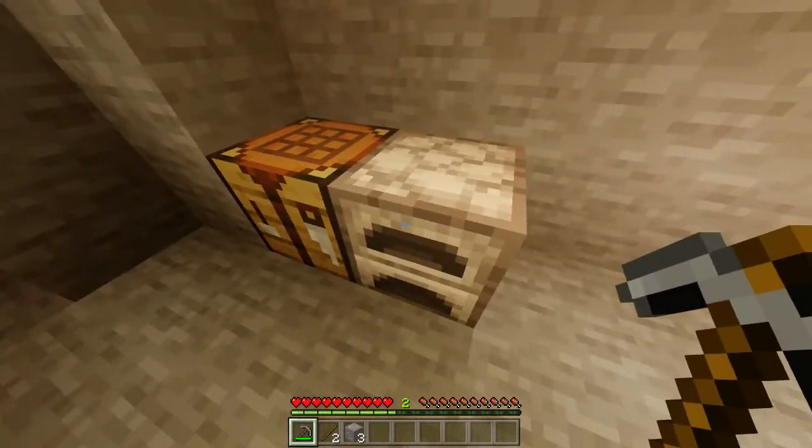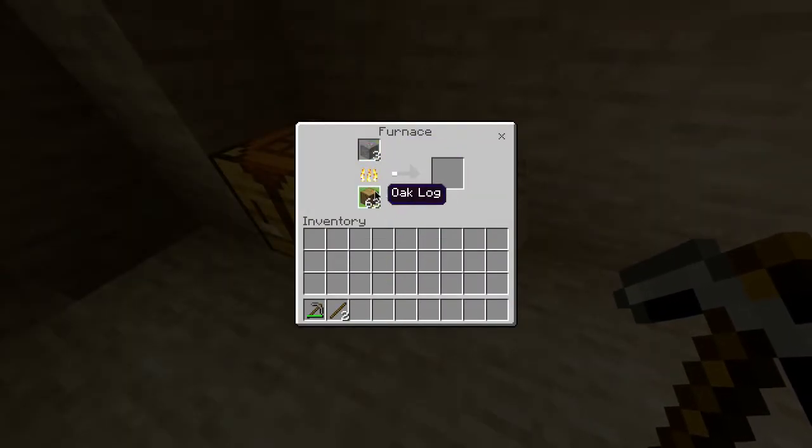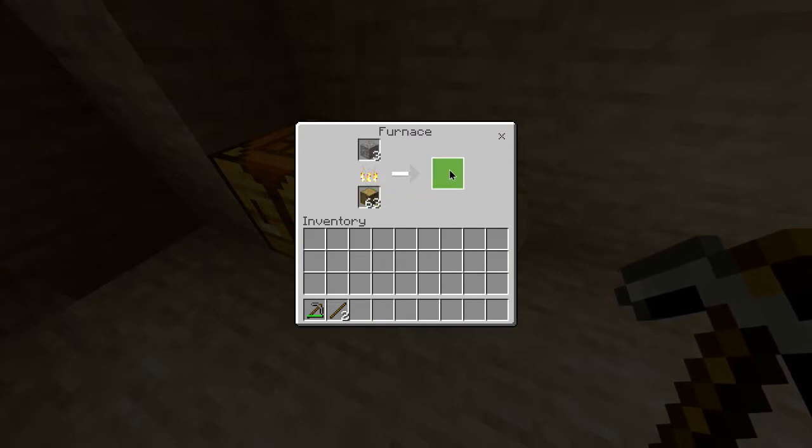You then want to head over to your furnace, where you'll put the iron ore in the top slot. You can put any type of fuel source here — I've just put some logs — and you then want to wait for it to smelt.